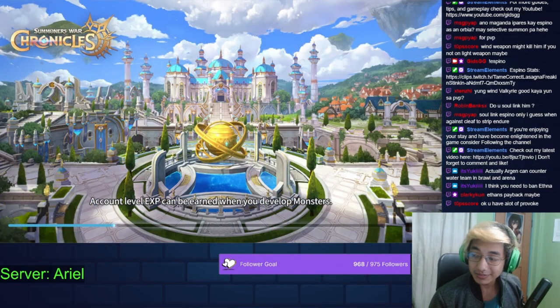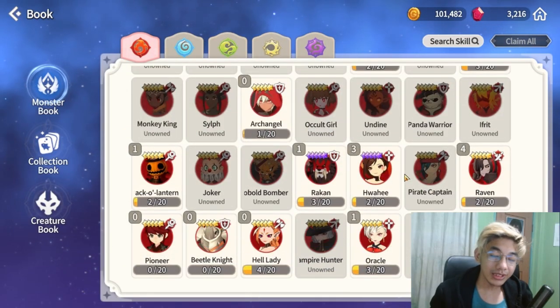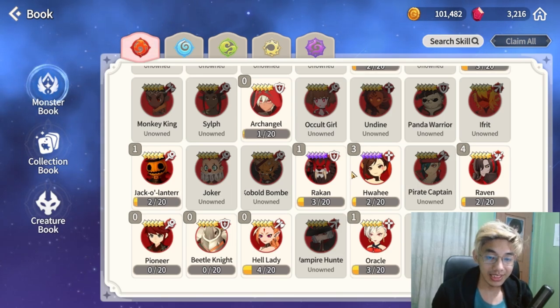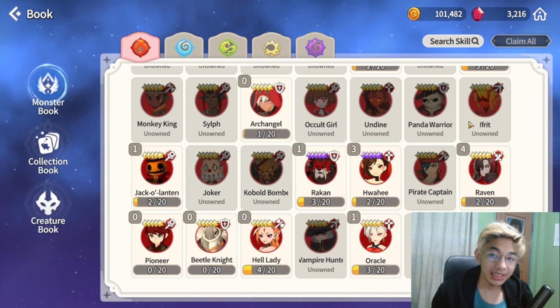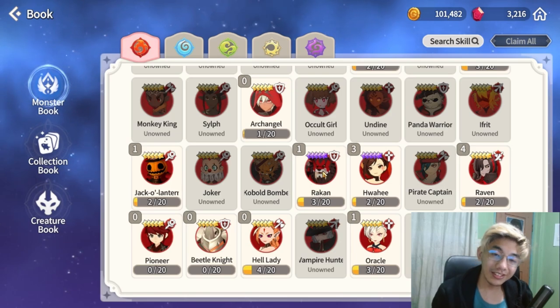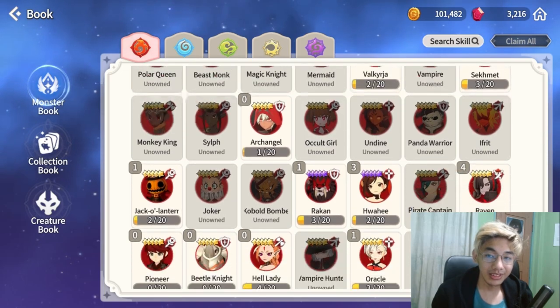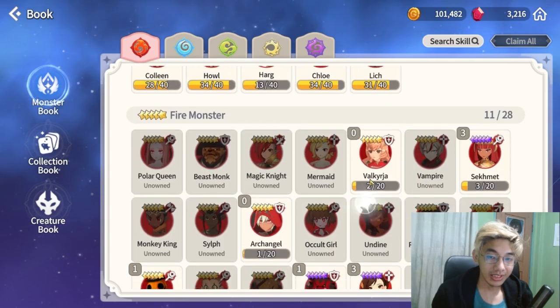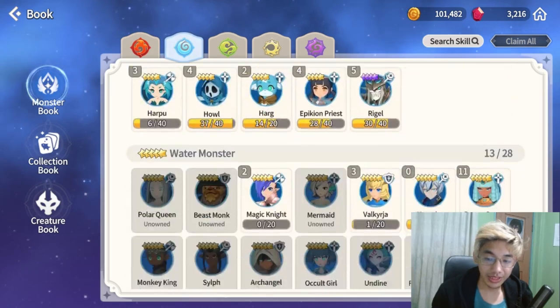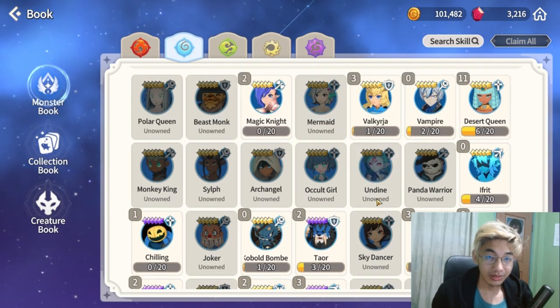Good monsters to pair up with this guy — you always want a balance of support, DPS, and tank. As a tank monster, you want another support or DPS alongside him. For fire, you have Fire Ifrit, Fire Oracle, Raktan as a secondary DPS, Genos and Atomic Summer — all the collab monsters are really good for DPS. For water monsters to pair with him, I personally use Espino, Galleon as a secondary support, and Water Ifrit is also really good.